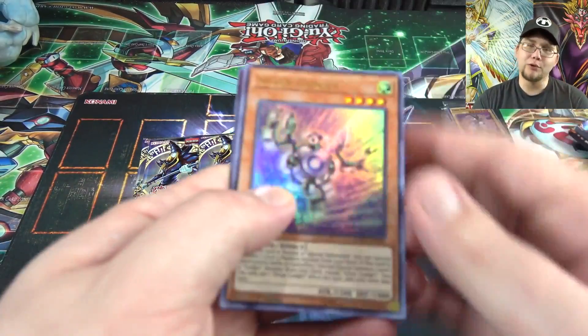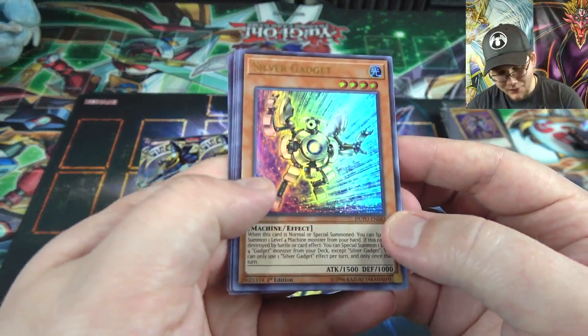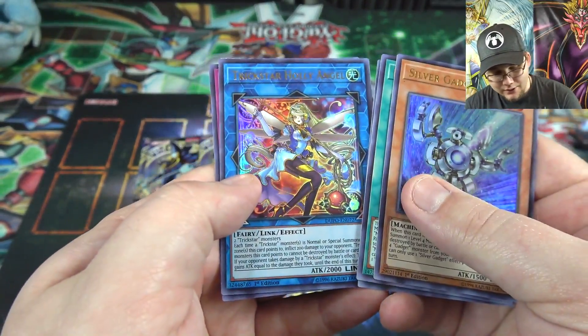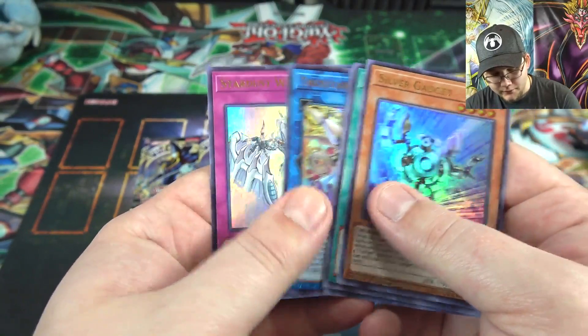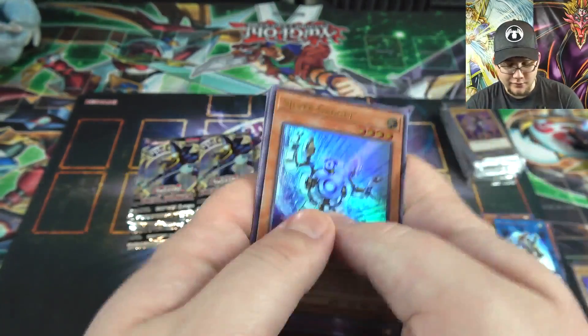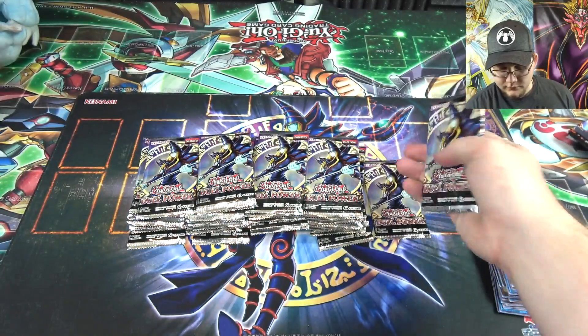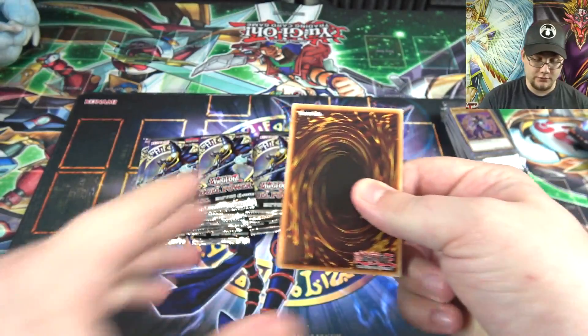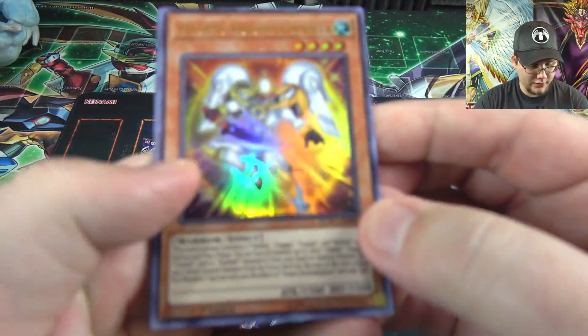I still have my Shonen Jump promos from back in the day. Silver Gadget, Necroz Mirror, Bond Between Teacher and Student. Another Holly Angel and Stardust Wish. I'm hoping we get Borrelf — he has an alt art in this. So come on, heart of the cards.